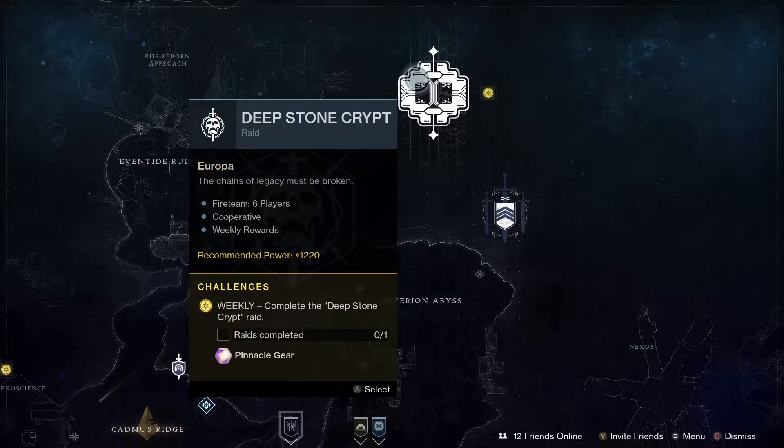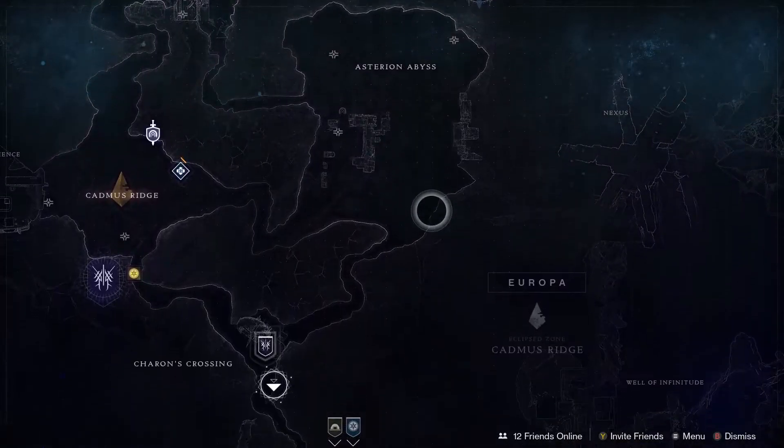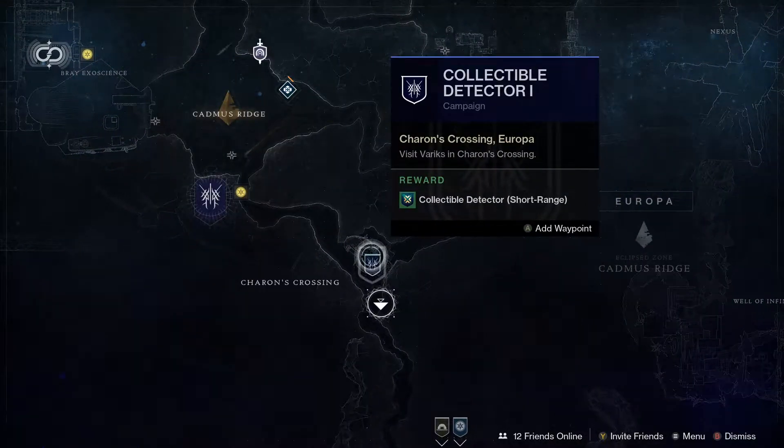The Deep Stone Crypt has been reset so you can get a pinnacle drop from that one and there's also a chance to get some nice loot too. And finally for Europa we've got the Varex bounties — they have reset, so if you want to do some activities go pick up his weekly and daily bounties.